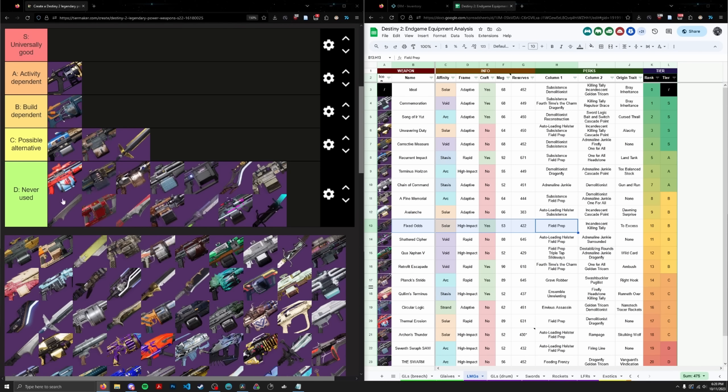Thermal Erosion — that's easily a D tier weapon. If I'm putting Fixed Odds in D tier, I'm definitely putting Thermal Erosion there too. That's pretty much all I have to say. Let's keep going.